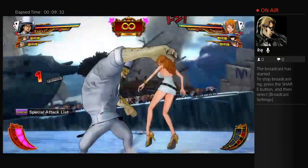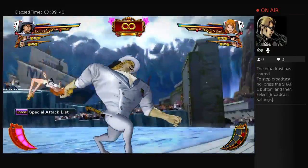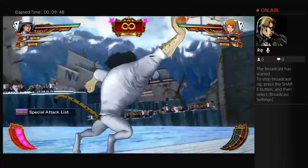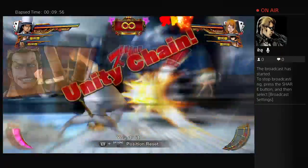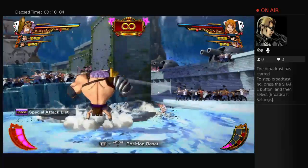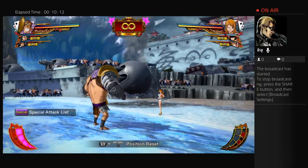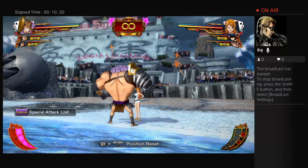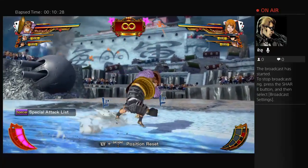I'll definitely practice this against Whitebeard first, just to get used to it, and then work your way down the ladder of characters. This would be nigh impossible against Chopper — the smaller the character is, the harder it is to perform. Obviously against Nami it's extremely difficult, as you saw me struggle with for the past five minutes here.